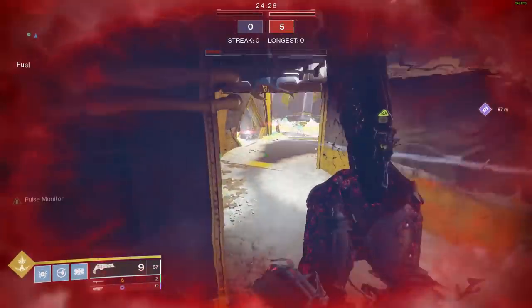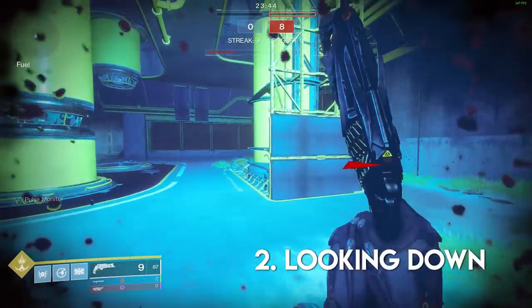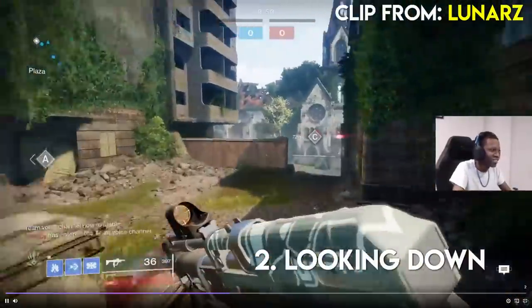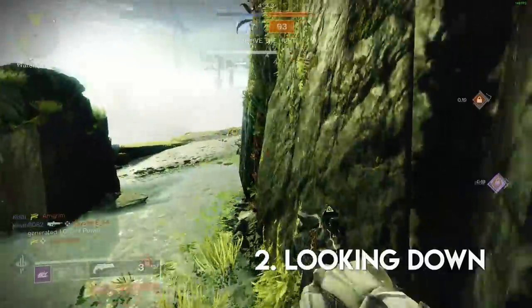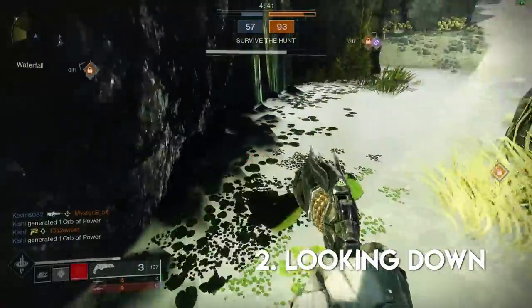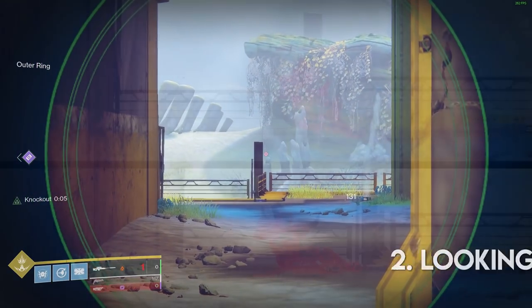Number two. Looking down can make it a lot harder for your opponent to hit a headshot, particularly while they're sniping, so if you're disengaging from a fight it's always a good idea to look down while you slide or run away. Additionally, if I'm sliding across a lane I'm really worried about, I can look away and down while I slide.